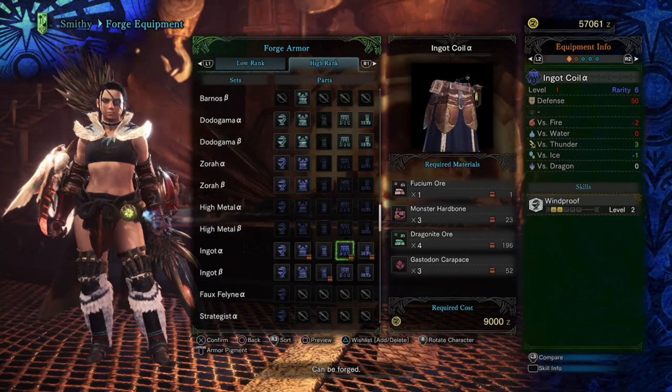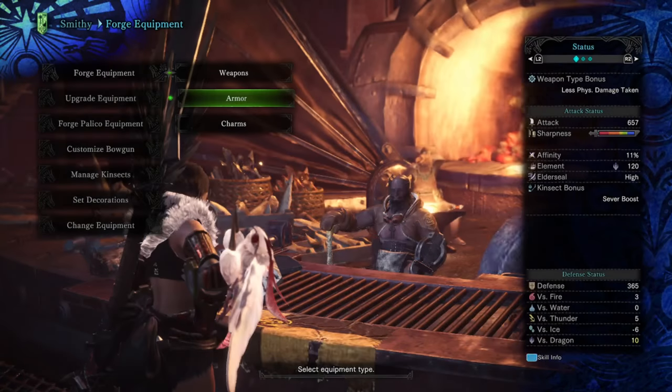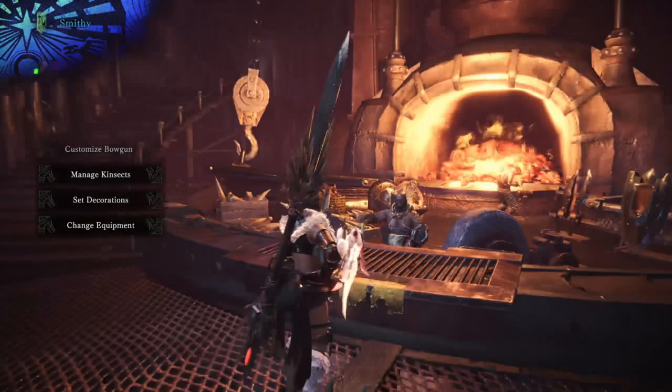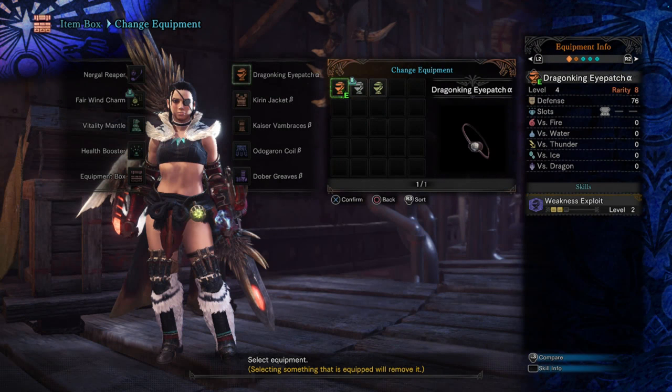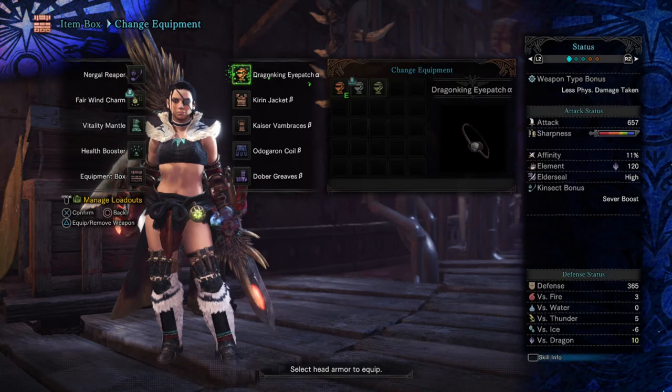That wind off that thing can be quite annoying. Thunder resistance is going to play a big part. Let's get this set on and see what we can get our thunder resistance to. We're going to keep the Dragon King Eyepatch on for the Weakness Exploit, which is just such a good ability. You cannot beat that 30% increased affinity on weak spots. There's almost no reason to change your helm, ever.